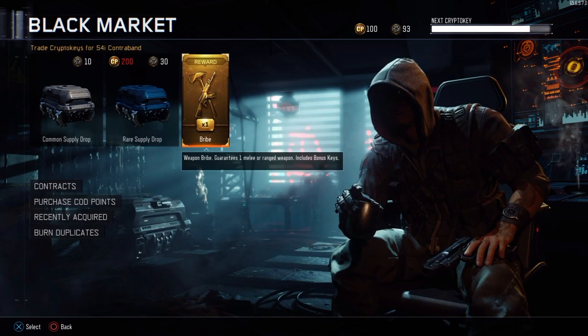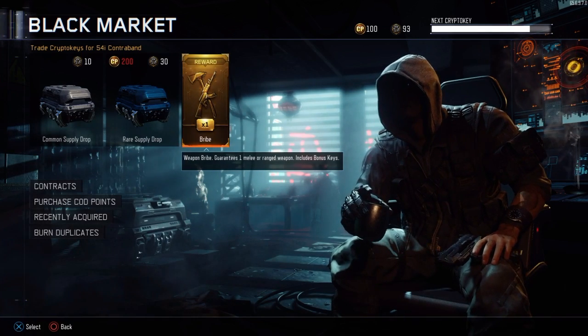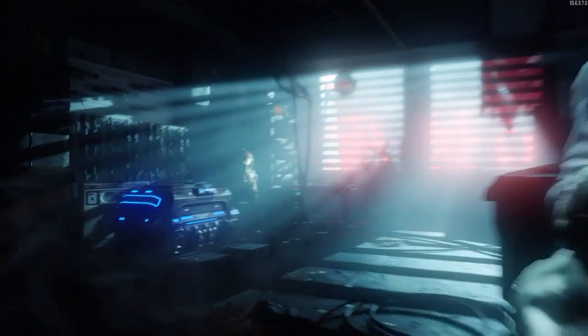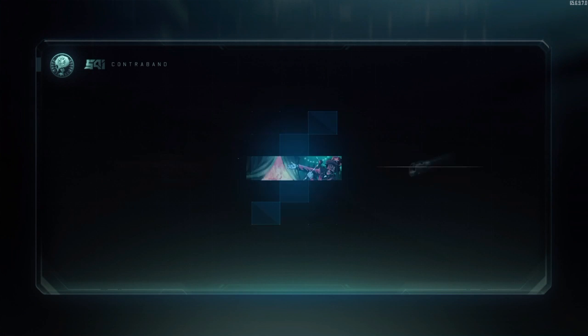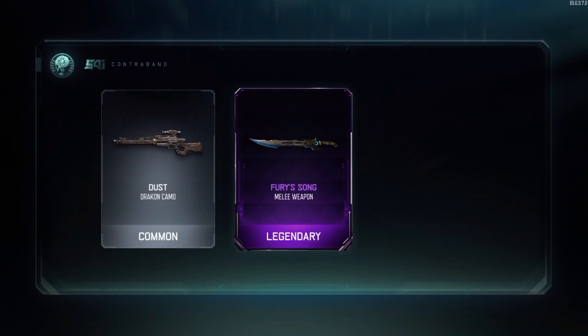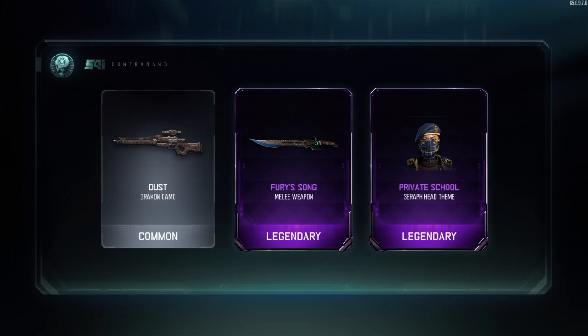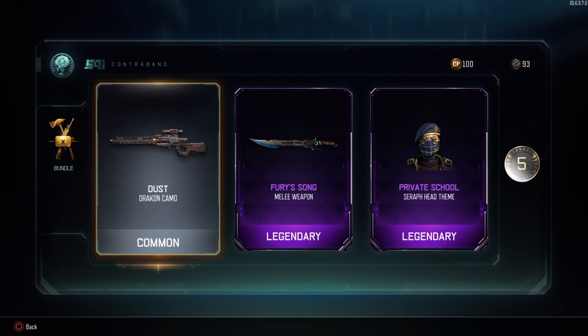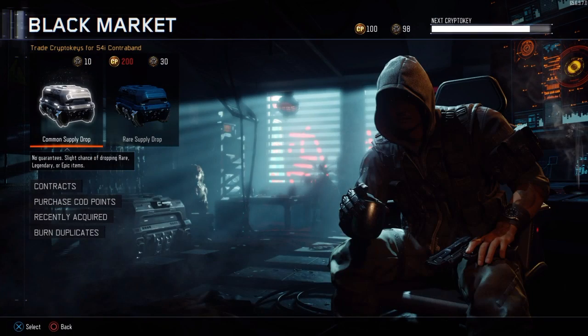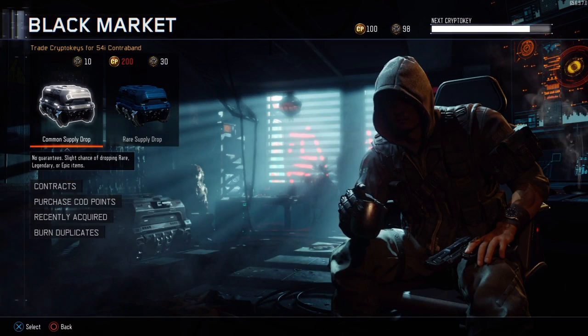We've got a weapon bribe — guarantees one melee weapon or a ranged weapon, includes bonus keys. Let's hit it. Yes! Fury Song melee weapon — there we go boys! And we've got some more bonus keys as well.